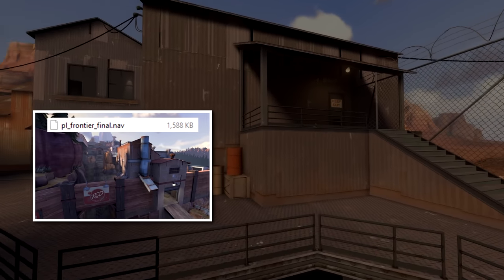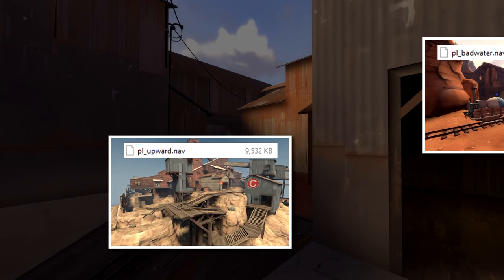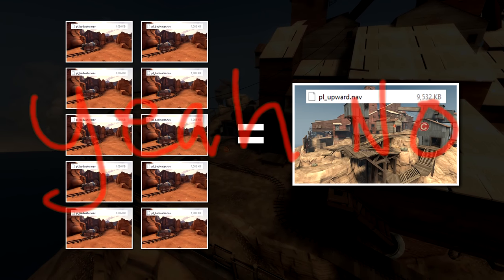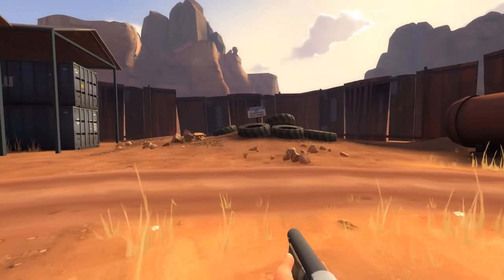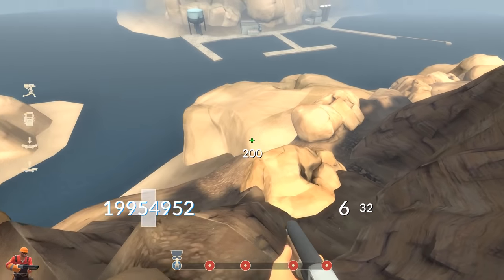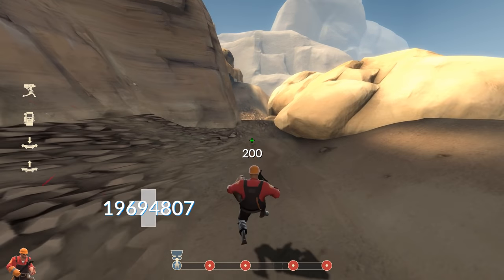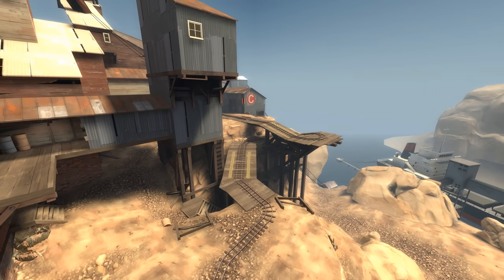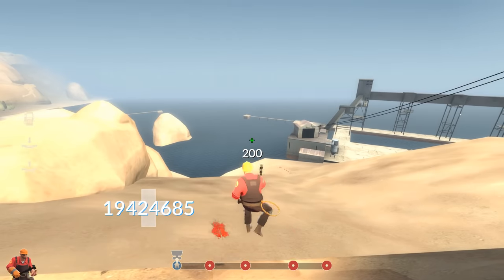Most maps' nav files seem pretty understandable — Frontier is around 1,500 kilobytes, Badwater is around 1,000. But Upward is almost 10,000, which can't be right. Upward is definitely not 10 times larger in playable surface area than Badwater. Almost right away I'd run into an obvious snag. Turns out the nav mesh can be on just about any piece of ground, even places completely out of bounds with a kill box above it. Upward in particular has such a large nav file because the death pits all over the map are still completely walkable if you can somehow survive a kill box. Comparing nav file sizes was not going to be a reliable method.